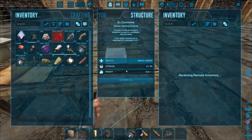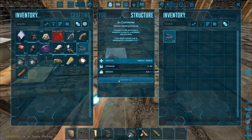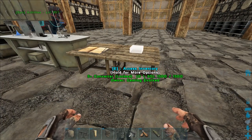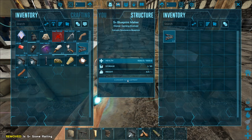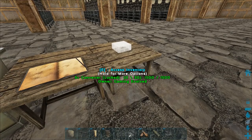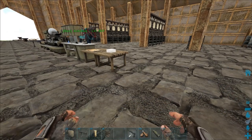We have some S-plus stuff here including the converter, which lets you take a vanilla or S-plus structure and convert between the two. So I can turn something into vanilla and back to S-plus, which means we can make S-plus blueprints if we want — take something from here, chuck it into the blueprint maker, and convert it into a blueprint. It doesn't work with weapons and tools though, which kind of sucks.